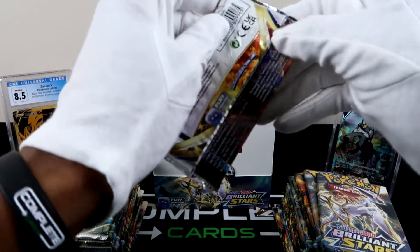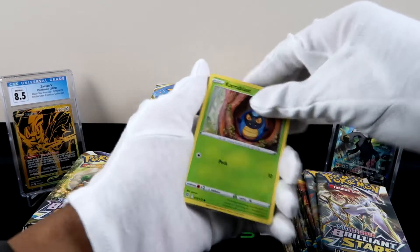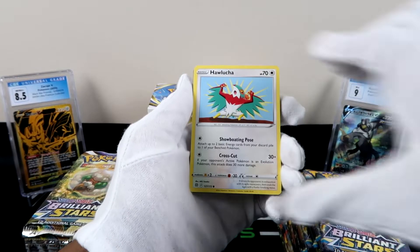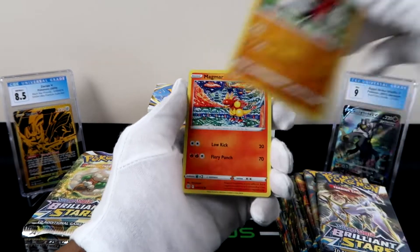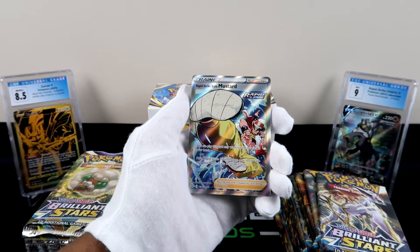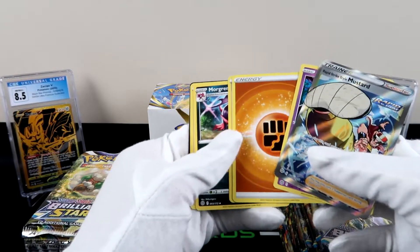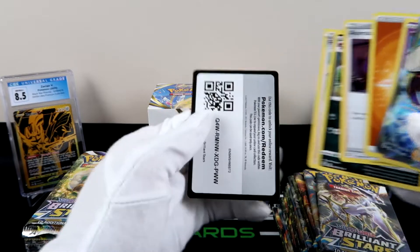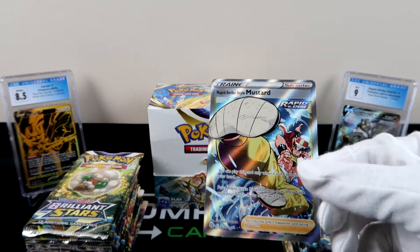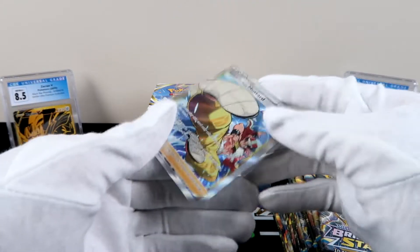Alright, first pack — let's see some first pack magic. We've got a regular Charizard, Halucha — off the top, Rapid Strike Mustard full art right there! Full art trainer card — fire. And then just a Mewtwo behind it, but that Mewtwo is really fire too. I'm pretty sure that was a white code card. You already know how I feel about Mustard — I think we got a good box. Was that first pack magic? I think that was first pack magic.